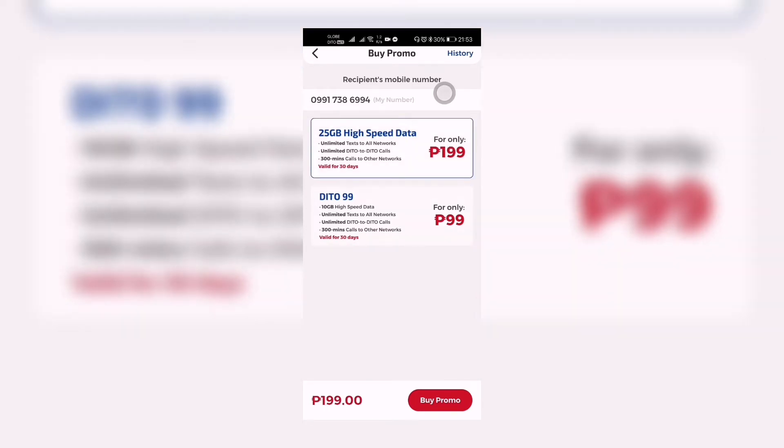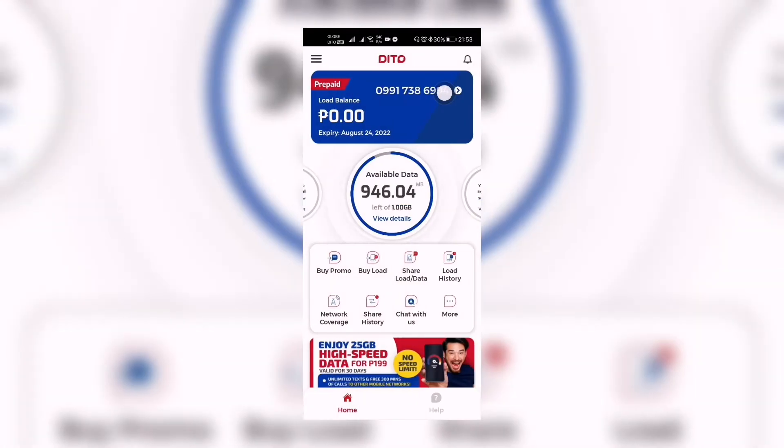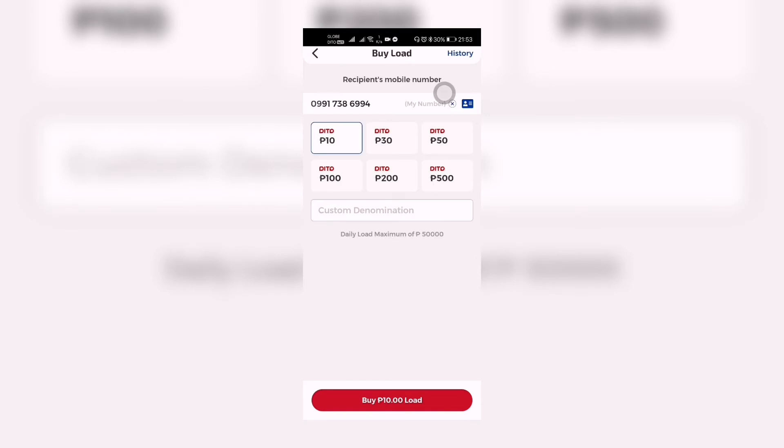Now let's go to the 'Buy Load' option. When we click 'Buy Load,' we have options for how much load we can buy. We have 10 pesos, 30 pesos, 50 pesos, D2 100, D2 200, and D2 500 peso load.